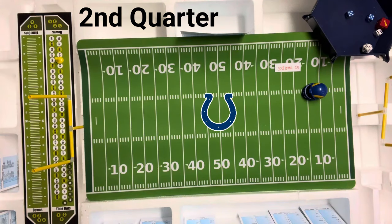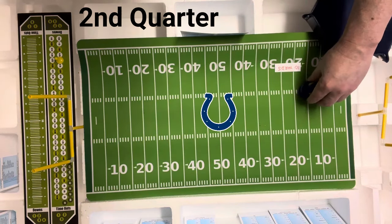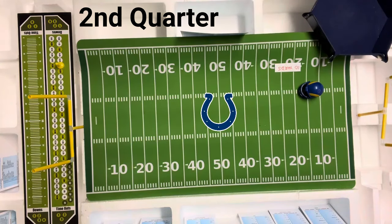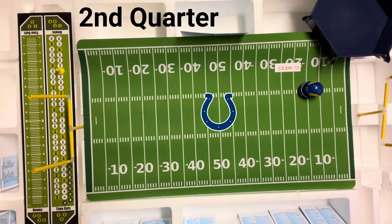The Rams are ahead 7-0, playing with house money. End run with Dickerson — a 7 on the Colts defense, just 1 yard. Second and 9, Dieter Brock goes long to flanker Bobby Duckworth — an 8, incomplete. Third and 9, short pass to tight end Tony Hunter — an 8. But they weren't looking for it, so we check Tony Hunter's receiver card — a 6, which is 13 yards and a first down! What looked like a punt situation becomes a conversion.